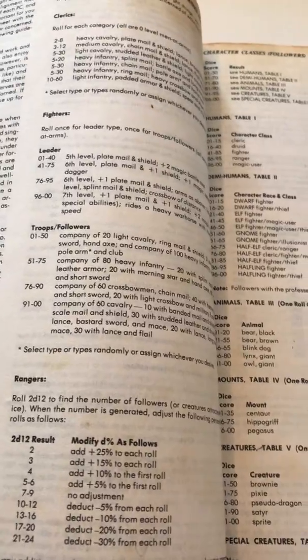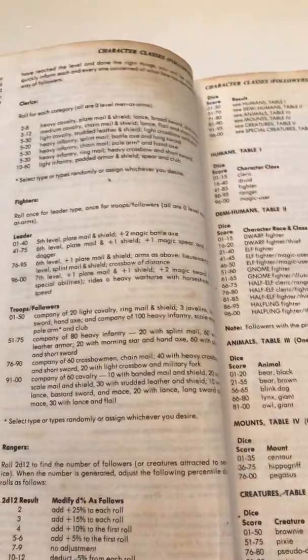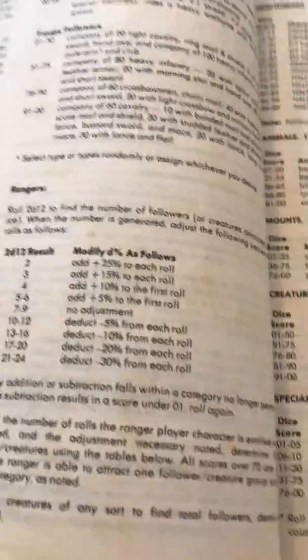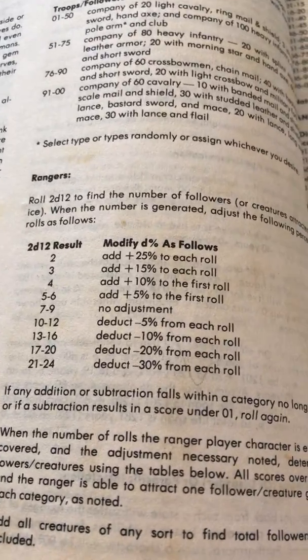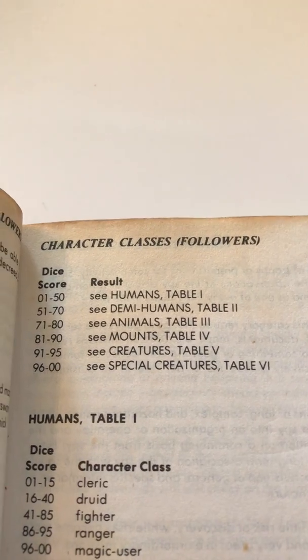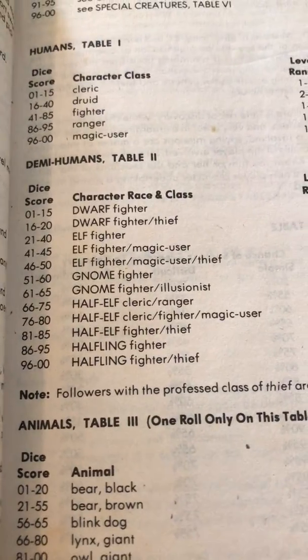When you play this game, you usually retire around this point — you'll make your roll for followers, set them up, and then they become NPCs. Most people do not keep playing after they establish a stronghold. For clerics, fighters, and paladins they'd basically get an army, but rangers were different: since they don't have a stronghold and wander around, they'd get 2d12 followers. You'd roll a percentage to see if they were humans, demi-humans, animals, mounts, creatures, or special creatures. If human, they could be a cleric, druid, fighter, ranger, or magic user; demi-humans could be any race except half-orc.